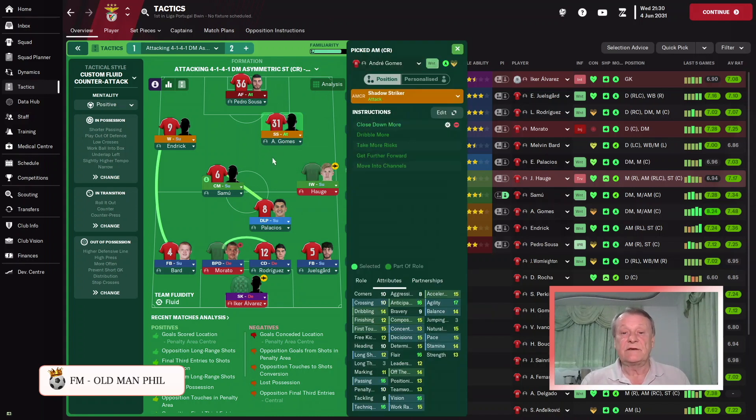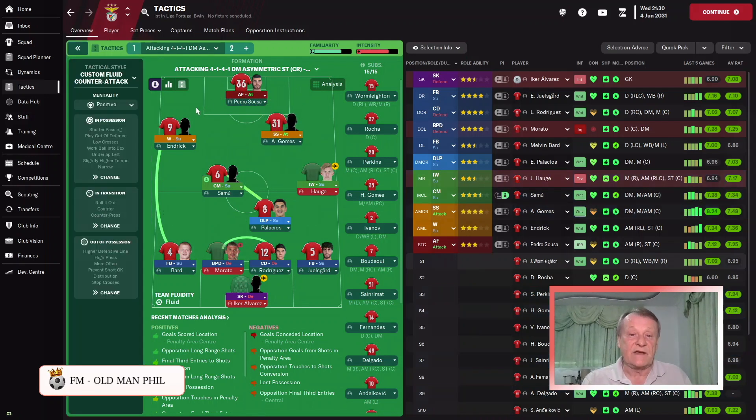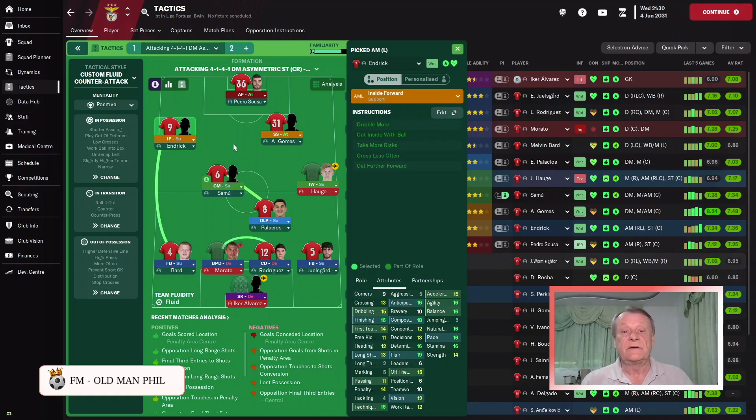In front of the inverted winger, we have a shadow striker, instructed to close down more. If you can find an aggressive one, he'll be even better. He moves into the channels and creates chaos in that area. On the left-hand side, we have an inside forward on support. He should have good finishing, good composure, good technique, and the ability to pass. Having a long shot will also help — like Gomes, he will score a lot of goals with the right player. He's a key role when we switch the ball back to the left, supported by the fullback and the center mid.